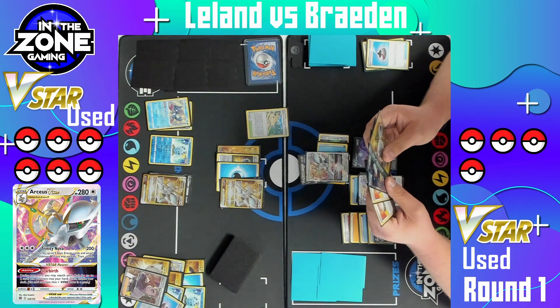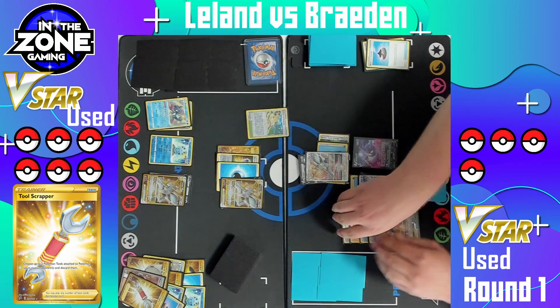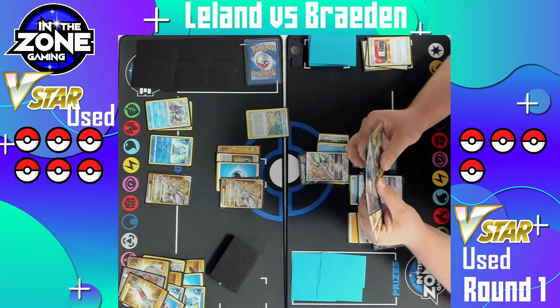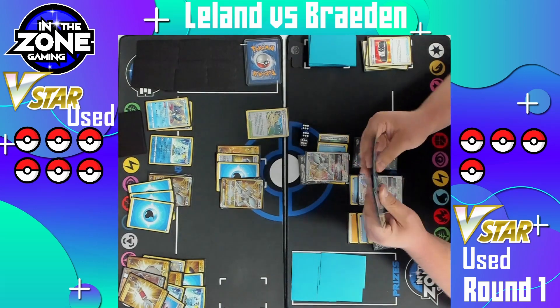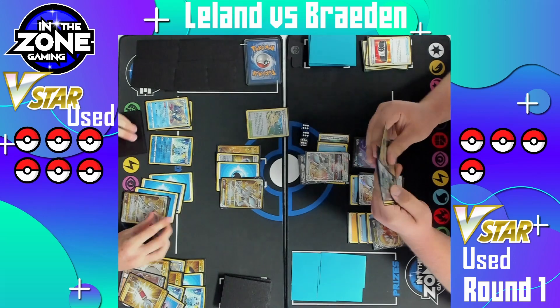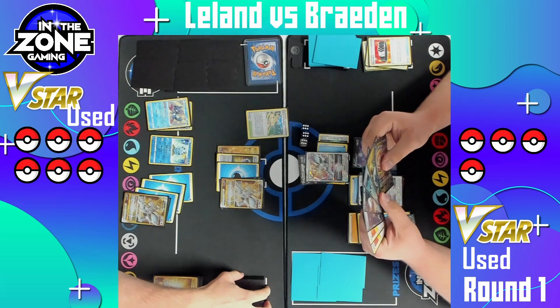Looks like he's made his selection — two cards coming down, opting not to shuffle so we're definitely going to see that attack this turn. There is the evolution — definitely one of the two cards grabbed. And there is the Tool Scrapper to get rid of that Belt, definitely keeping Arceus in the game here. If Brayden can find another Choice Belt, that'll make things a little bit easier. Here is the Trinity Nova for 200 — minus the 20 from the Double Turbo making it 180 — attaching three water energy from the deck onto the benched Arceus V-Star. That Tool Scrapper was absolutely huge. Definitely going to be able to keep that Arceus alive, and we're going to see a Sharon's Care most likely next turn from Leland to keep it from being knocked out.